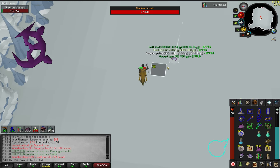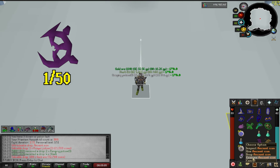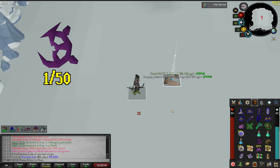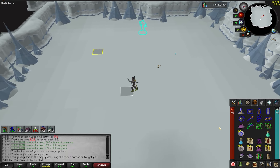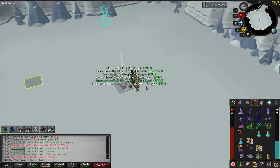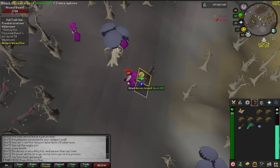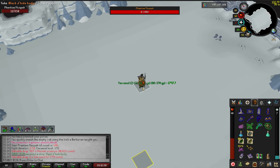First Ancient Icon of the video - I believe that's my third one. You can break down extra icons for some Ancient Essence, but the boss already drops so much it's kind of pointless. Double Molten Glass drop - screw seaweed runs and making your own glass, just come kill Muspah instead if you need some crafting XP. There's 400 Phantom Muspah KC - been doing this boss on and off for the last week and still only 1 shard. It is what it is. 110 Toadflax this trip - that's 110 brews right there.